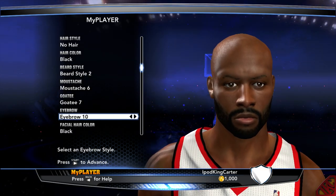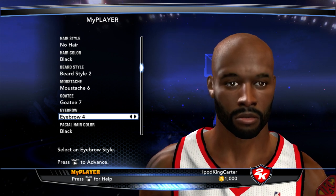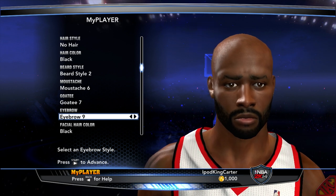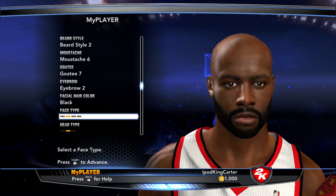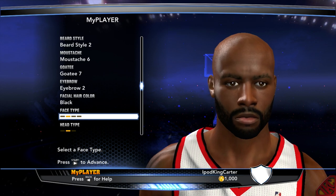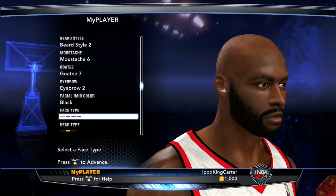Eyebrows — let's go. I think I usually get eyebrows two every year, but let's take a look at some more. Yeah, it's definitely gonna be eyebrows two. Facial hair: black. Face type — let's see, do I have more forehead?